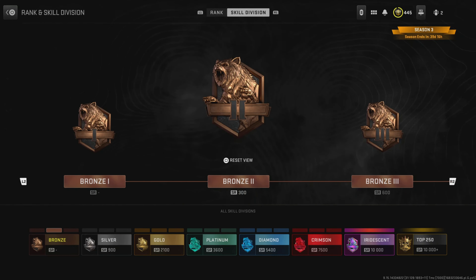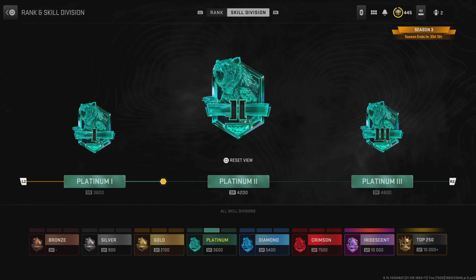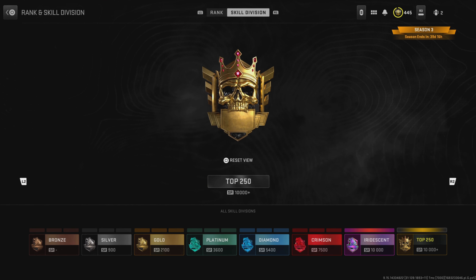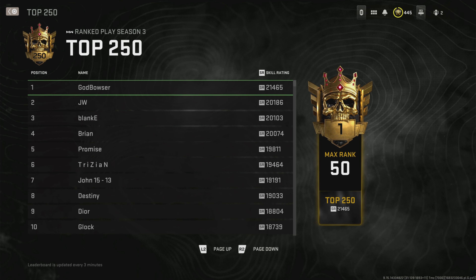The first thing you need to know is there is a bunch of skill divisions: Bronze, Silver, Gold, Platinum, Diamond, Crimson, Iridescent, and then the Top 250. This is identical to the ranks in the Multiplayer Ranked Play game. The Top 250 is the people with 10,000 plus SR, and this will just keep on going higher and higher until the end of the season.